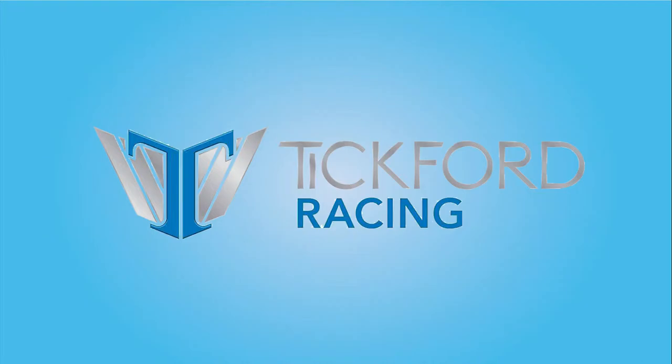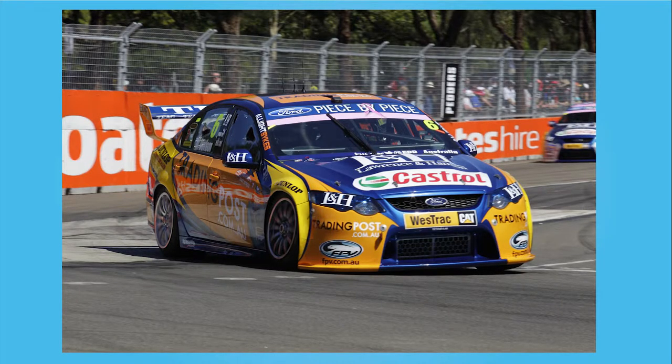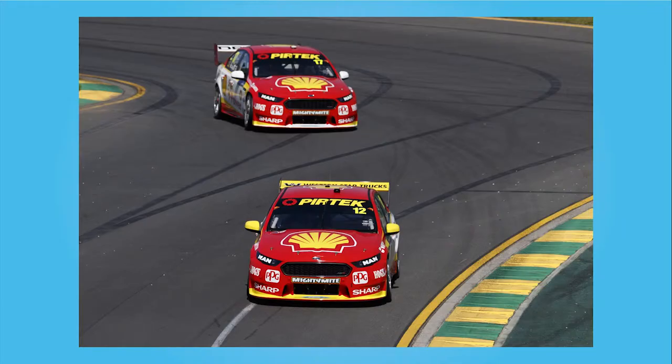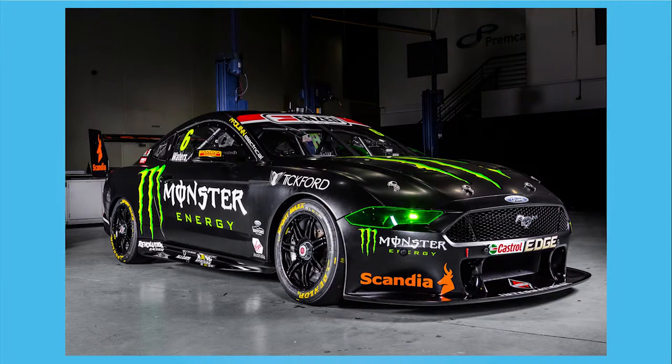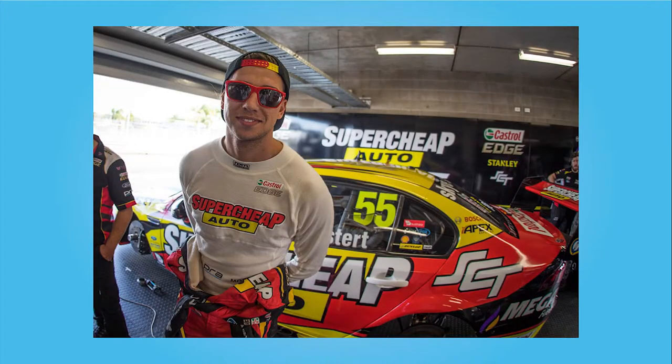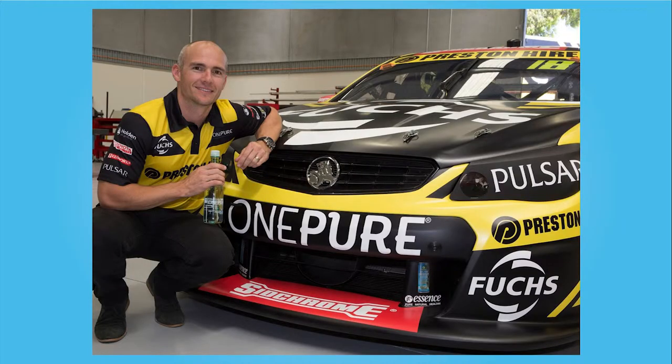Next up is Tickford Racing, formerly the Ford factory team of Ford Performance Racing. Ford pulled their backing after they stopped making the Falcon. The new team, now known as Tickford, continued to supply Ford Falcons for every team on the field, including DJR. However, without factory support, the amount of Fords on the field has slowly dropped off — until now, with the 2019 season being the first for the Ford Mustang in supercars. This is another team to watch. Normally frontrunners, their 2018 season was woeful, so seeing how they bounce back will be interesting. The performance of the Mustang will be front and centre for this team too. They will field three cars this year, one less than last year. Their drivers are Chaz Mostert, Cameron Waters, and Lee Holdsworth, who is new to the team this year.